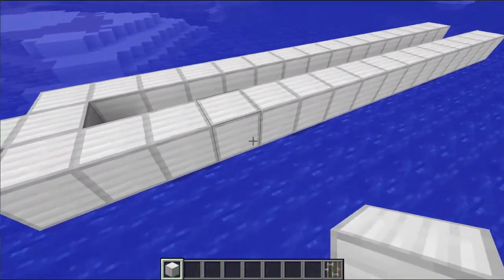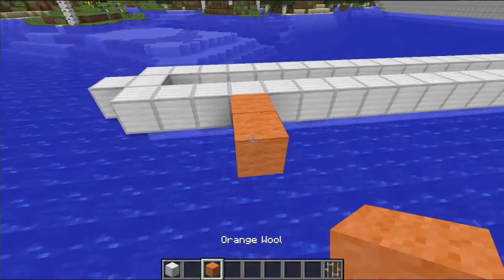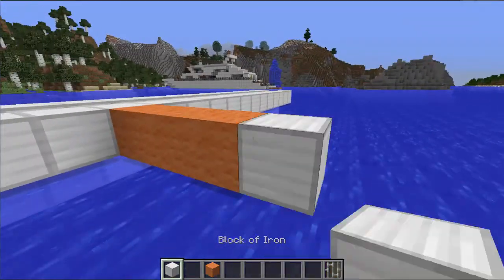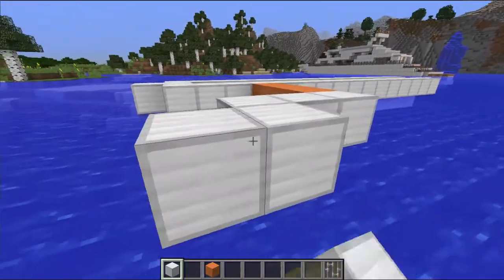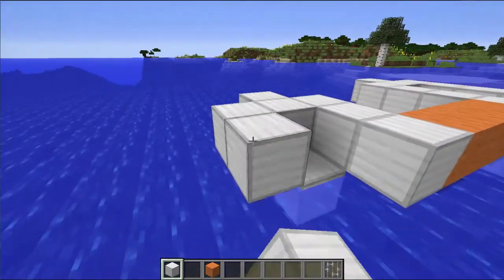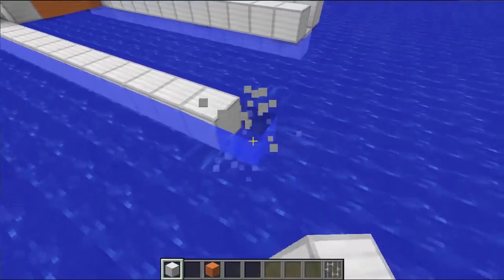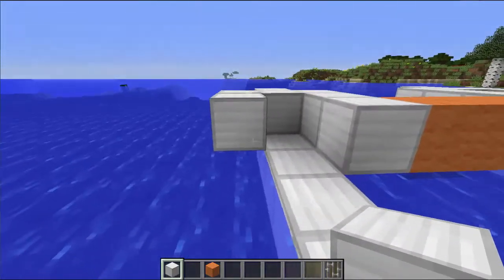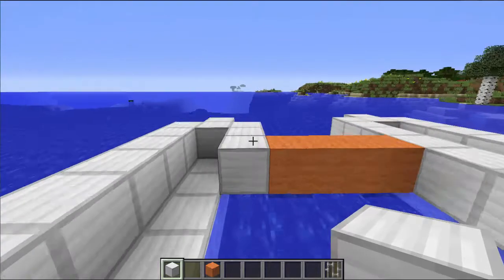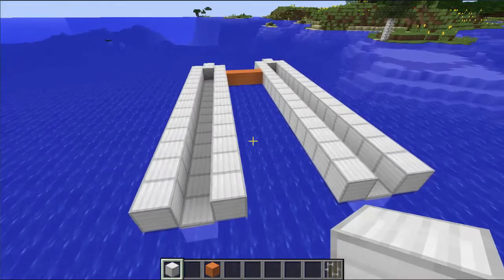And I need to space this properly. I'm going to take some orange wool and make a little spacer there. I think three blocks should do — if not, I'll just have to move this. I'm doing the same thing as I did with the other one. I'm building now the underwater bit and also the bit above it, and the inner side of the hull. Now I've got this completed.